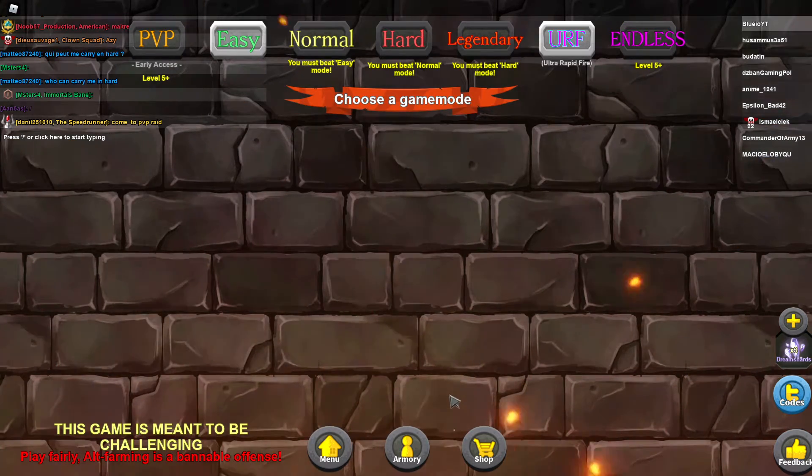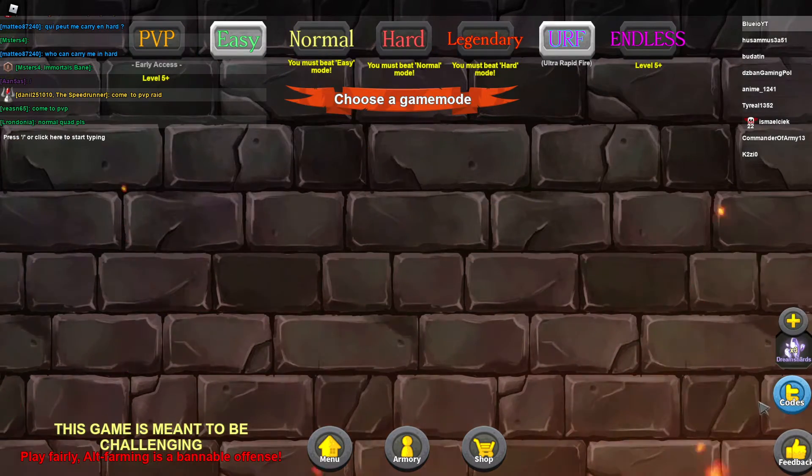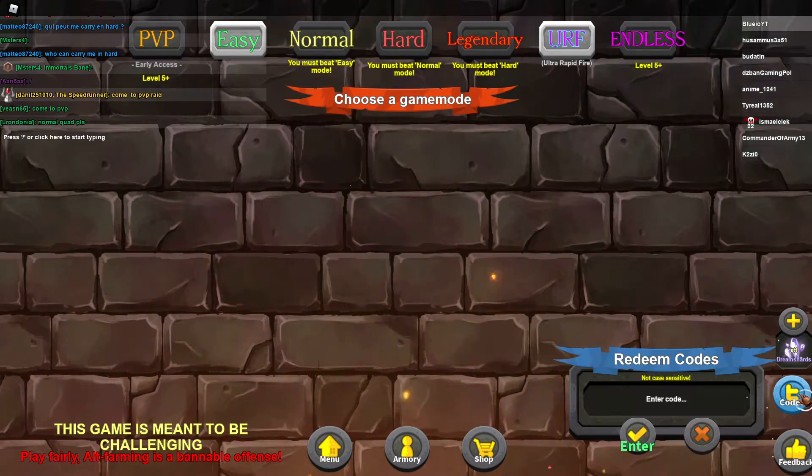Hello guys, welcome back to a new video. Essentially, all the codes for Tower Defenders — there are like four codes in this new Halloween update. If you don't know how to redeem codes, you just have to click the code button at the bottom of the screen. You just get there when you join. So let's click the code button and redeem the codes.